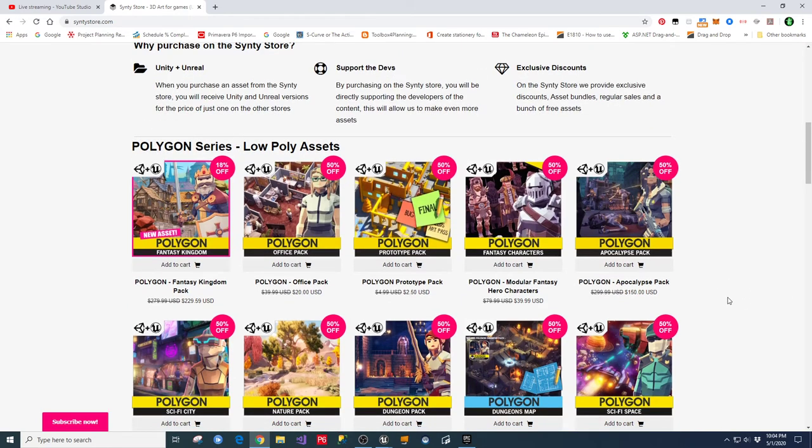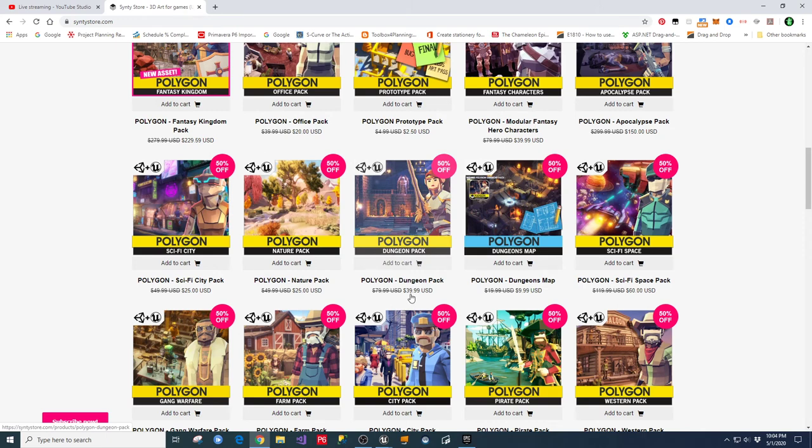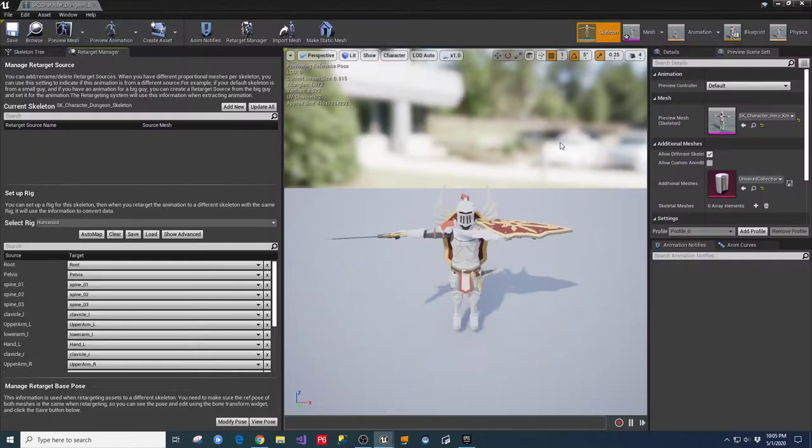That was the dungeon pack - right now that whole thing with all those assets is on sale for $39.99 from the Synty store. They also have a dungeon maps add-on for another $9.99. I just bought it the other night - I think this would get you what you're looking for if you want to do a dungeon crawler type game.